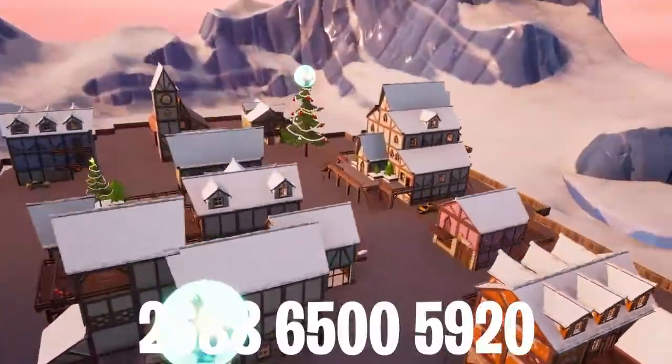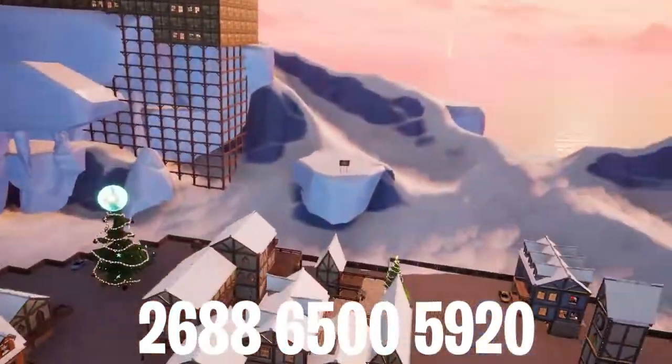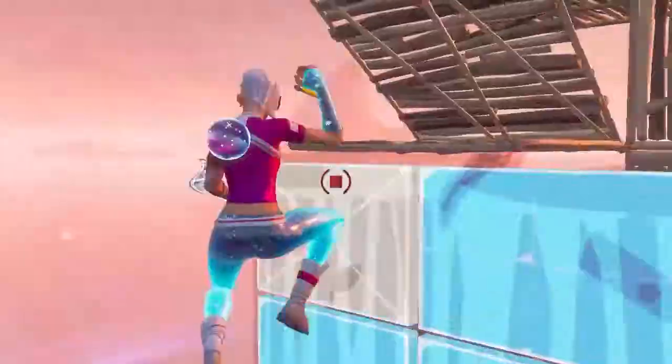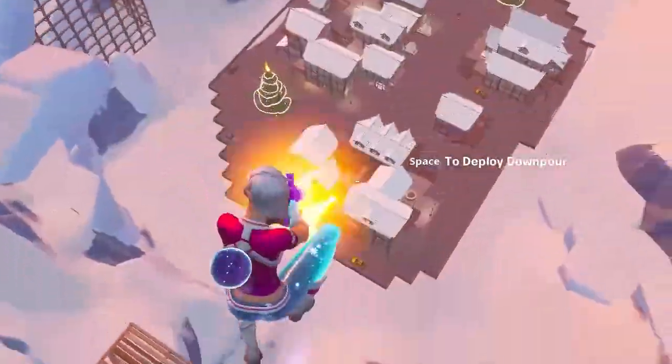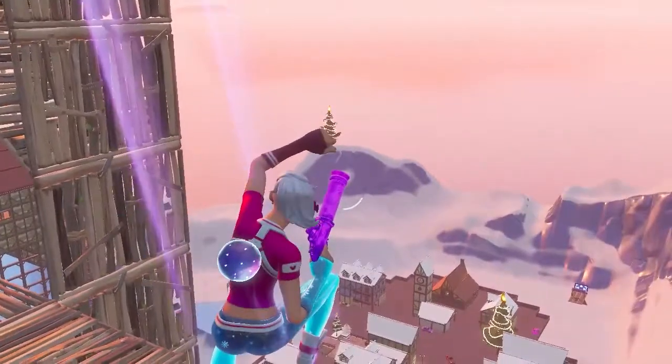Moving on to number 2 is Apex's Christmas trickshot map. Matchmaking is enabled for slow-mo, Apex has its own classes to choose from, there's fast travel and several other options. One other cool feature about this map is the trickshot race which awards points for hitting, so you can compete against your friends and teammates.